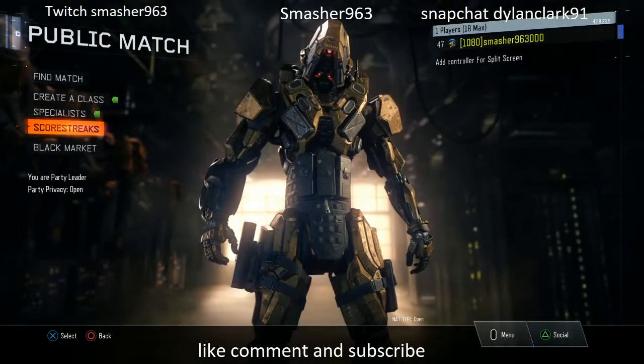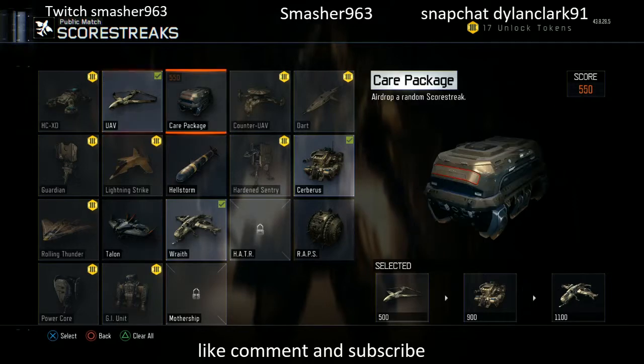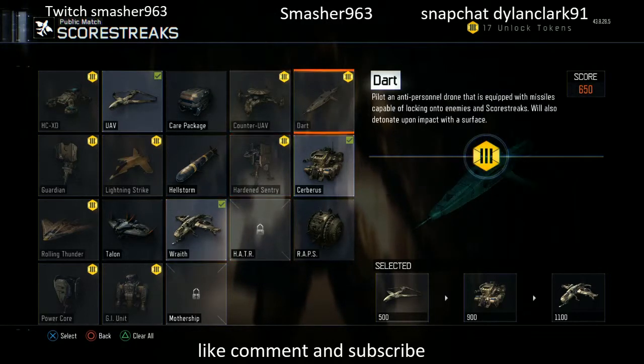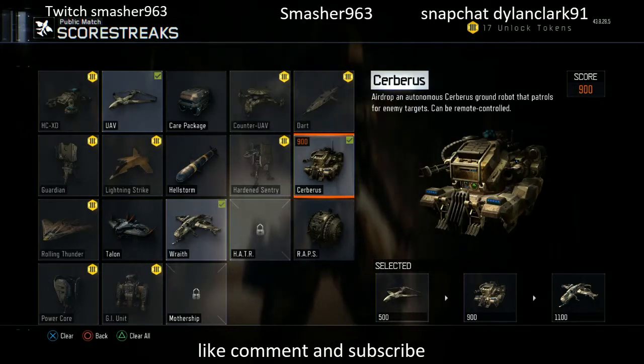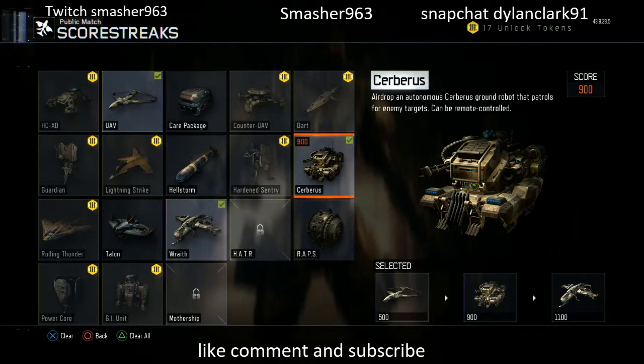And then for scorestreaks, I run UAV so you can see enemies on the map. And Wrath — Wrath is like an airplane controlled by a bot or something, and it kills enemies. And Cerberus — Cerberus is like something that runs around and shoots, it's like a robot thing. You guys are like, Cerberus, that's so noob. Yeah, I know it might be noob, but you get it so easy and it gets so many kills for you. So put on Cerberus, and if you get it, you will get a lot of kills.